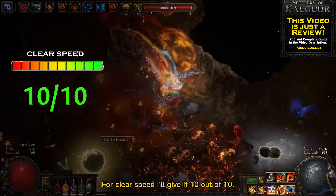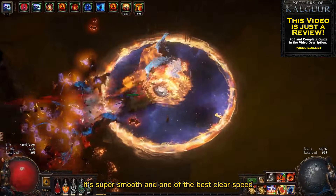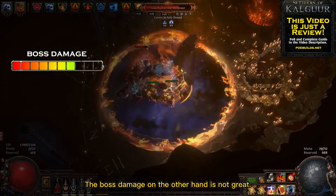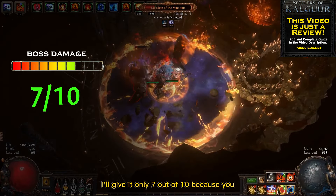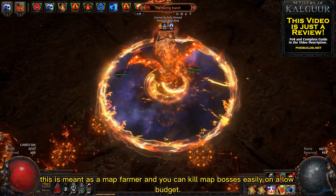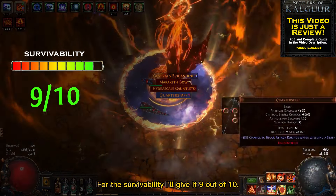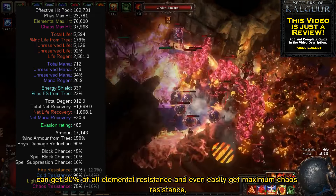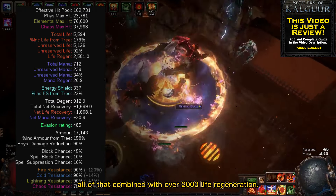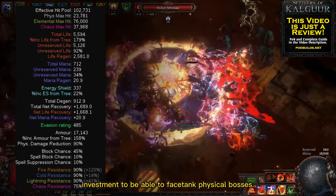For clear speed I'll give it 10 out of 10. You just need to run through the maps and enemies will die just because of your presence — it's super smooth and one of the best clear speed experiences you're going to have in Path of Exile. The boss damage, on the other hand, is not great; I'll give it only 7 out of 10 because you need a lot of currency to scale single target damage, but as mentioned, this is meant as a map farmer. For survivability I'll give it 9 out of 10 — thanks to the Chieftain Ascendancy you can get 90% of all elemental resistance, easily get maximum chaos resistance, and combined with over 2000 life regeneration per second, it's extremely tanky. I only took 1 point off because it needs more investment to face-tank physical bosses.